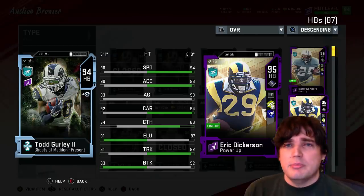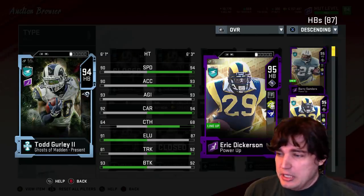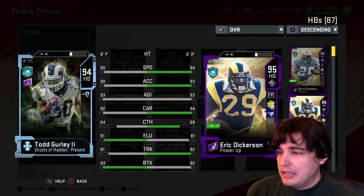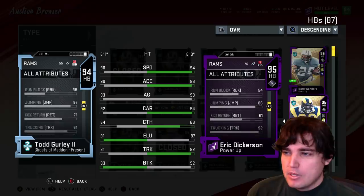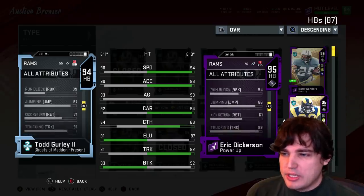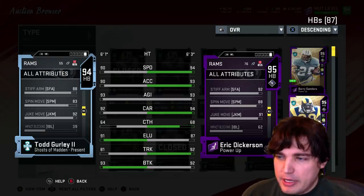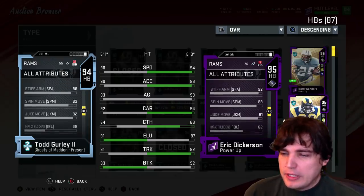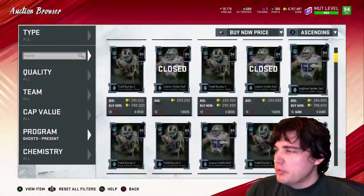But if you're a big Gurley fan, if you've got a Rams theme team and you need a backup to Dickerson, Todd Gurley is more than cromulent. Pass block is only 60 for all the blitzers out there. Spin move 83, but he gets 92 juke — he gets 8-tier move on juke. That's not bad. I don't mind the Gurley card. He usually runs pretty good in game.